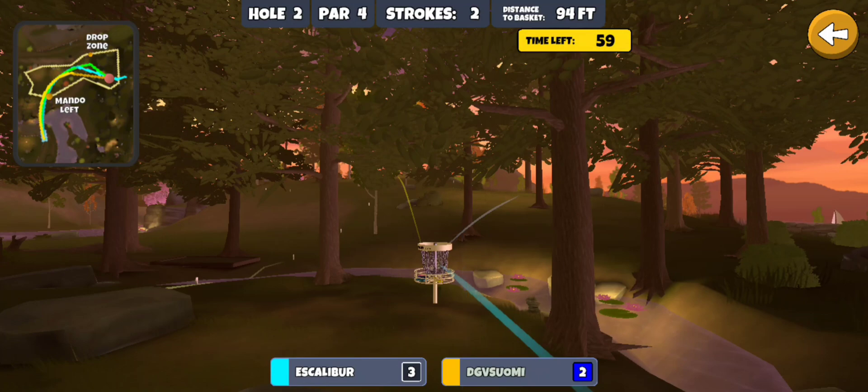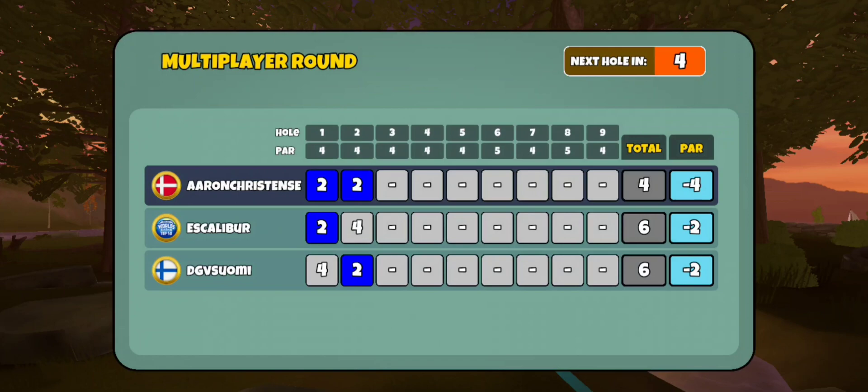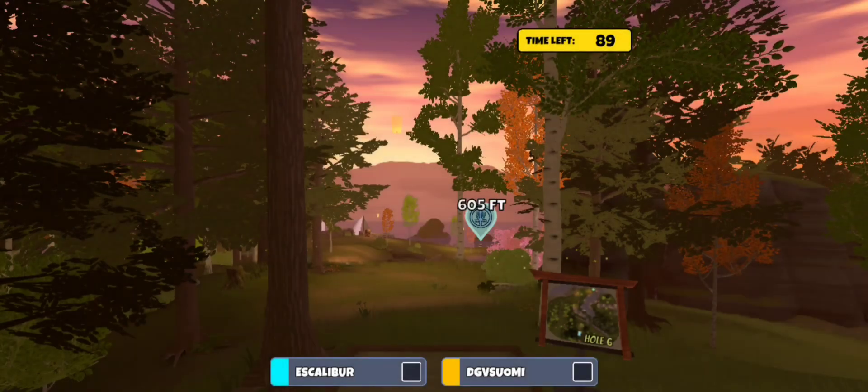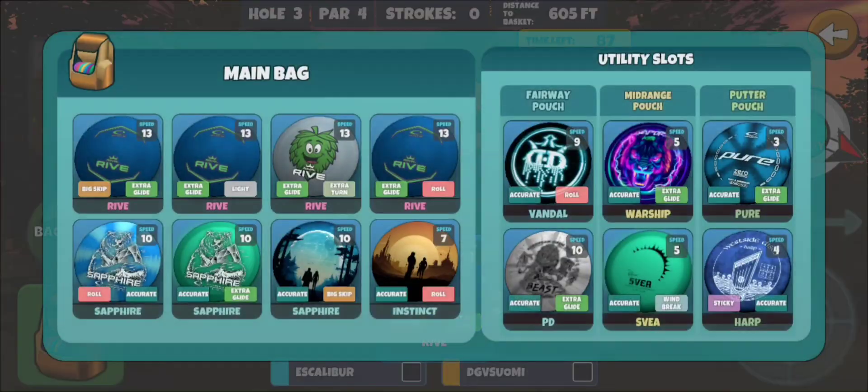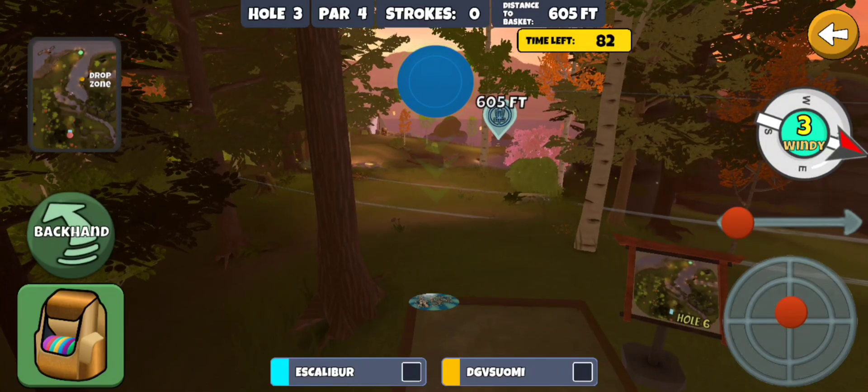I've been struggling with Enzo lately, so this feels good to get the first two in on time. Suomi got it. Excalibur got the par, so we got a two-shot lead on both of them. Couldn't ask for a better start. And then we get this hole as the third hole — one of the easier ones, although this wind is not the easiest.